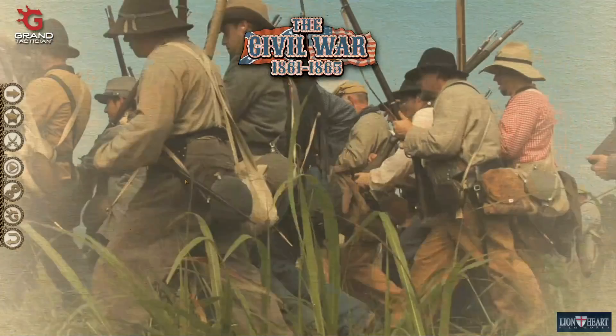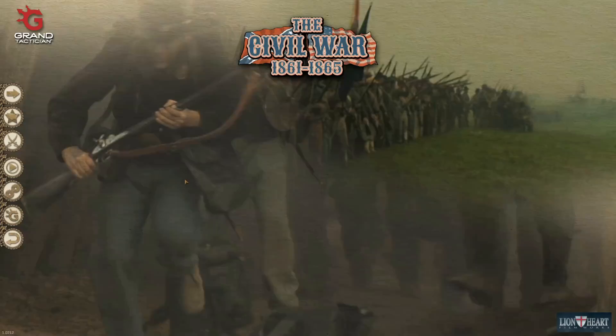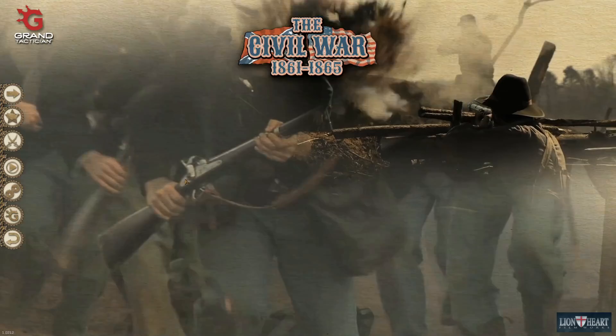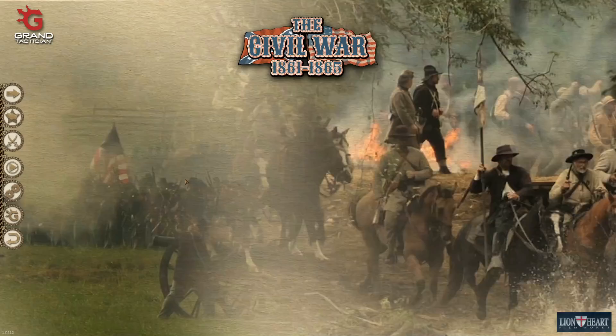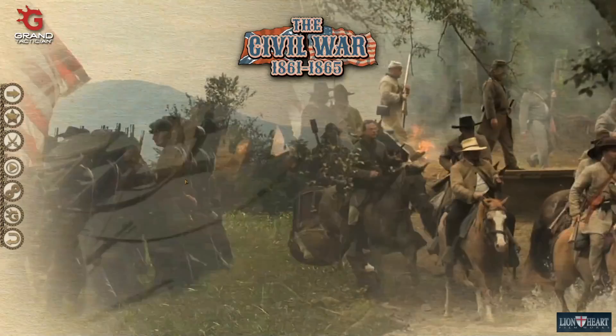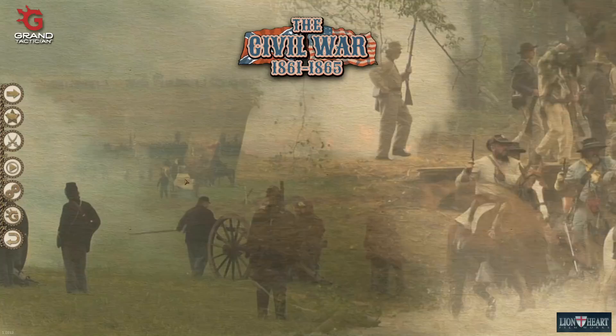Welcome, everyone, to a brand new Grand Tactician: The Civil War campaign. We're going to do a Union campaign with a couple of things I have not done before to make it more challenging and interesting. I will not be issuing any orders at the brigade level. I will rely on my division commanders to make decisions — giving division orders and stance orders to the AI. Division commanders will be responsible for placing their own brigades for defense, assaults, and all that. Should be interesting. Let's dive in.